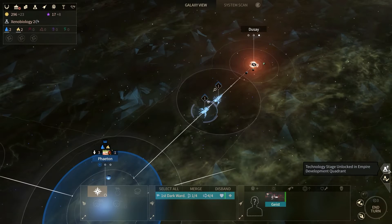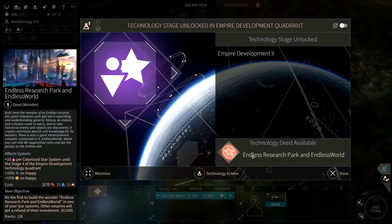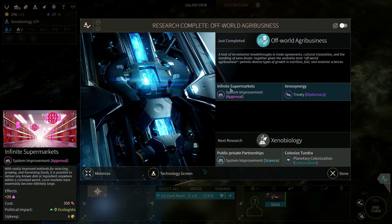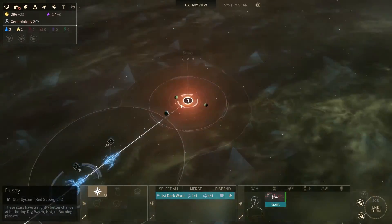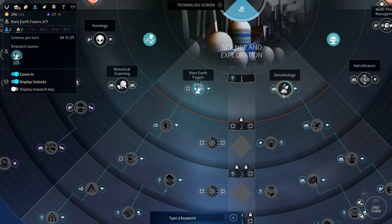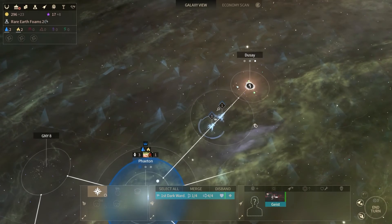A new tech was unlocked: empire development 2 — endless research park and endless world technology. Plus 10 happiness per colonized star if we build it, costs 10 titanium and 10 hyperium, and if your empire is happy it's even better. We finished off-world agribusiness and can build infinite supermarkets. Now we're going for tundra so we can move on to step tech. Should I get Mediterranean instead? Let's do Mediterranean first, then xenobiology.